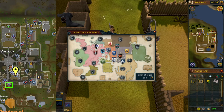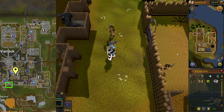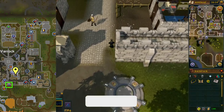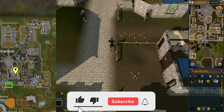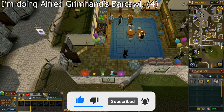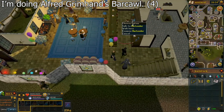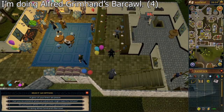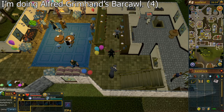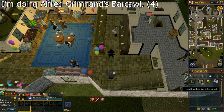Go to the bar in Varrock, indicated by the yellow marker on the map. You can use the Varrock Lodestone, shown by the green square on the map, or a Varrock Teleport to get near there. Talk to the bartender and select the fourth chat option that says 'I'm doing Alfred Grimhand's Bar Crawl.' For each conversation during this mini quest, it's not over just because it's no longer showing dialogue — you have to wait for it to appear in your chat box.